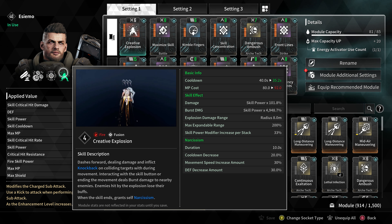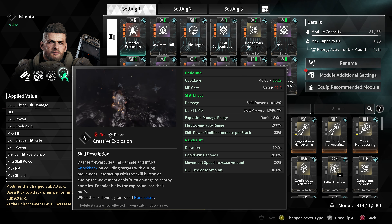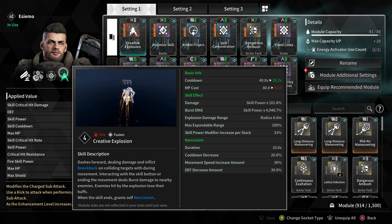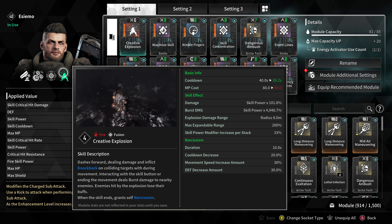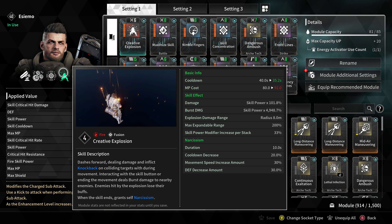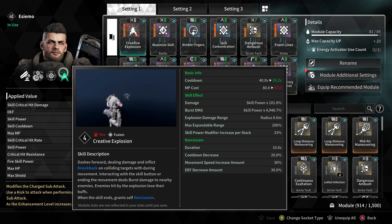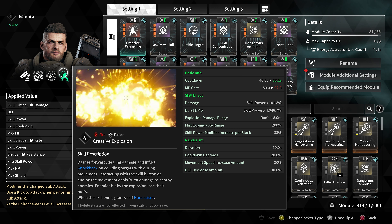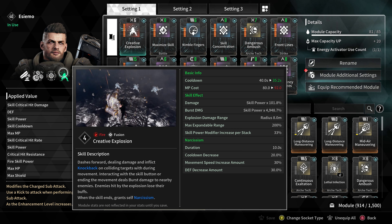We also want to bring to light the basic info and skill effects of Smo's fourth skill. Our cooldown is at 35.2 seconds, giving us ample time to build up our first and third skill bombs. Our damage and burst damage correlate off our skill power — multiplied by 101.8% for damage and 4948.7% for burst damage.